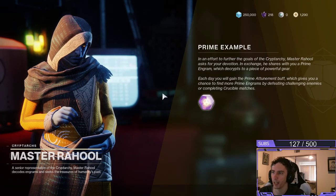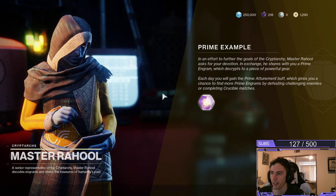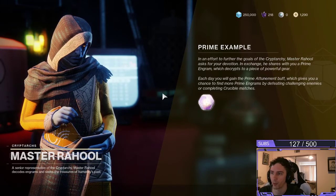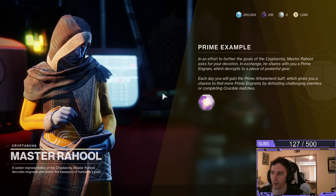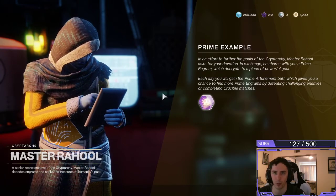So it says, Prime Example: in an effort to further the goals of the Cryptarchy, Master Rahool asks for your devotion. In exchange, he shares with you a Prime Engram, which decrypts to a piece of powerful gear. Each day, you will gain the Prime Attunement buff, which gives you a chance to find more Prime Engrams by defeating challenging enemies or completing Crucible matches.